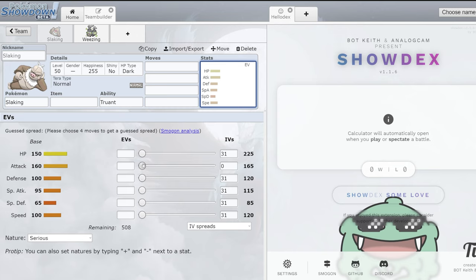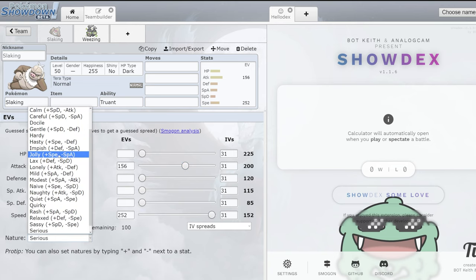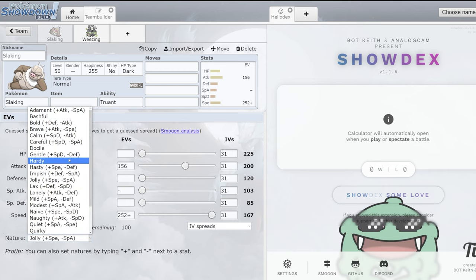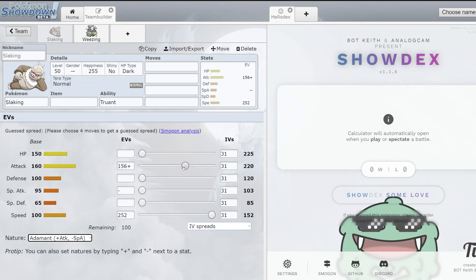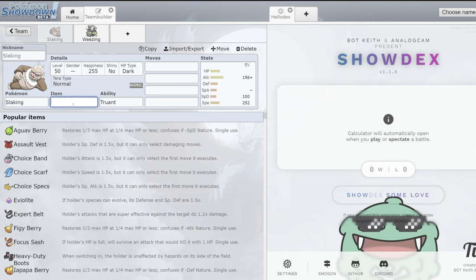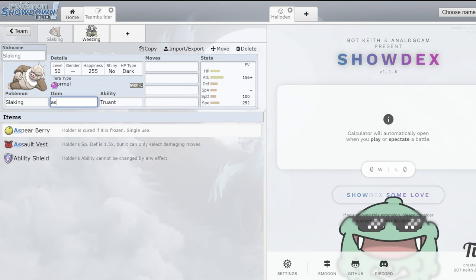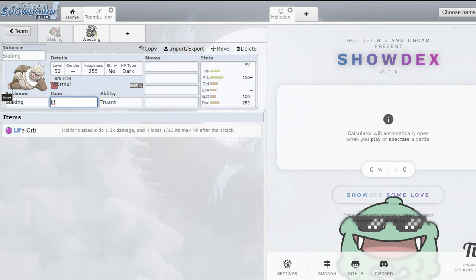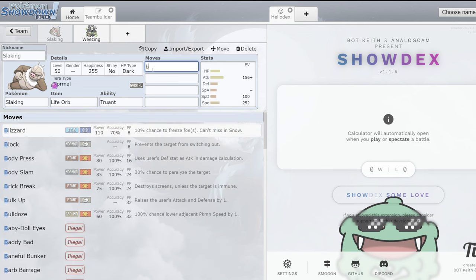Slaking speed ties with Chi-Yu and is just really good. It has an absurd attack stat. Jolly is probably the best nature to go. It all comes down to what becomes popular — you could go max speed if you're expecting Chi-Yu to be really good, or Adamant if Urshifu remains at the top of the meta and you just dump into SpDef. Life Orb is really cool as an item. You could also look at Assault Vest because of the SpDef stat. Life Orb plus Bulk Up with three attacks could be really good — it gets Drain Punch.